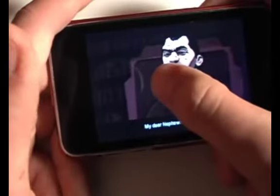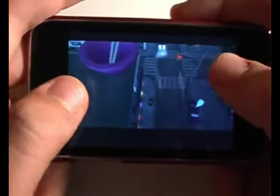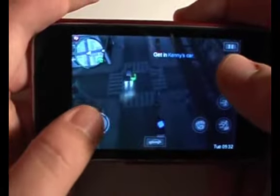To skip a cutscene, you just tap and hold, and the loading indicator will circle around your thumb or whatever finger you're using, and then you get your assignment.